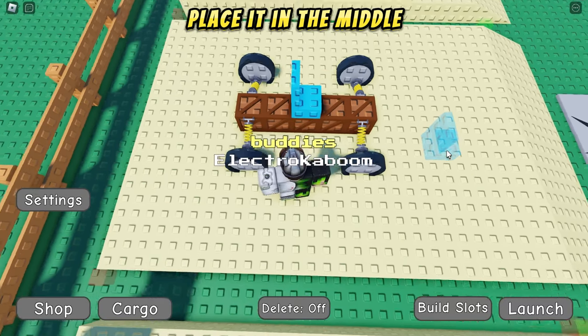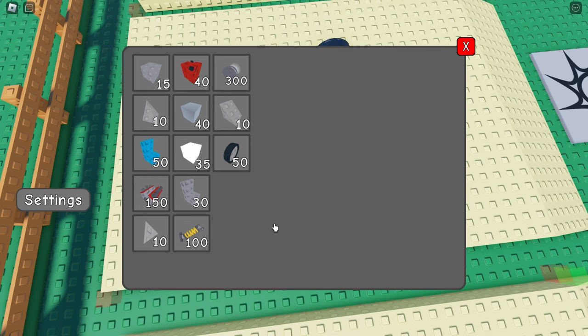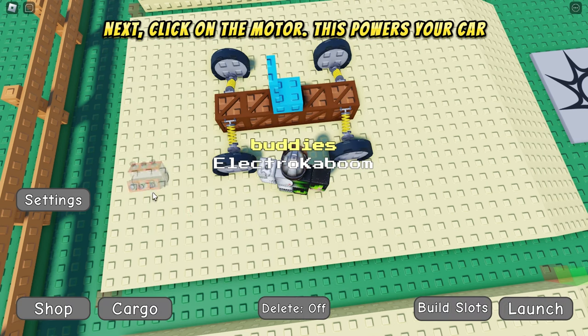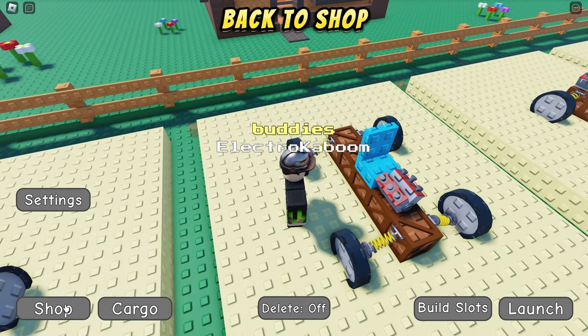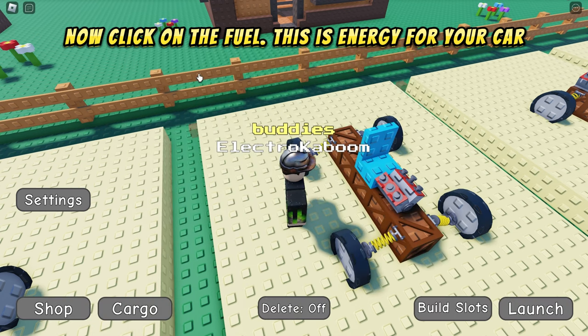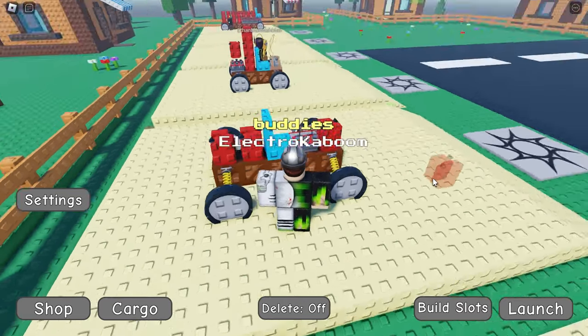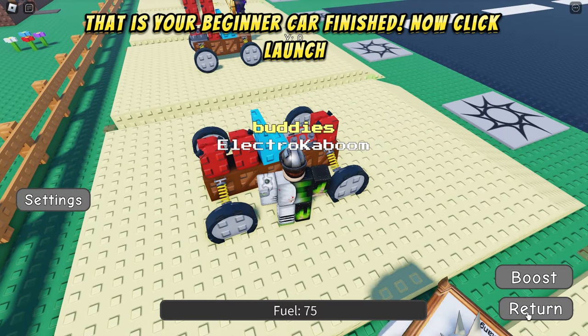Go back to the shop, next click on the motor — this powers your car. Place it in front of the driver's seat. Back to the shop, now click on the fuel — this is energy for your car. Place three like this. That is your beginner car finished. Now click launch.